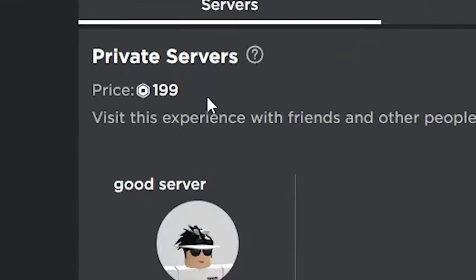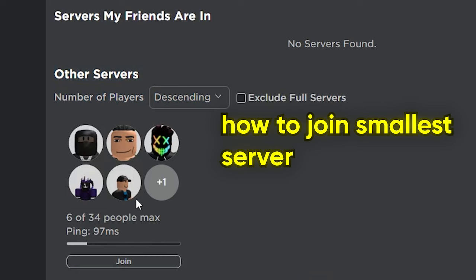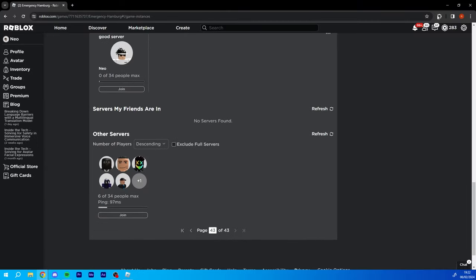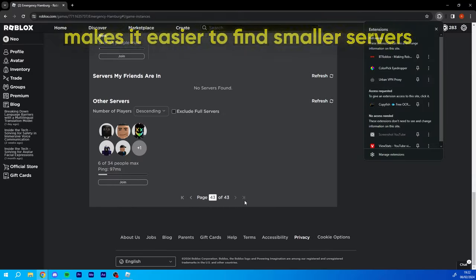If you can't afford the 199 Robux price tag, then obviously you're going to need to join the smallest server in the game. To do that, I'm actually using an extension called Better Roblox — it adds page tools so I can fast forward to the last page in the server list.